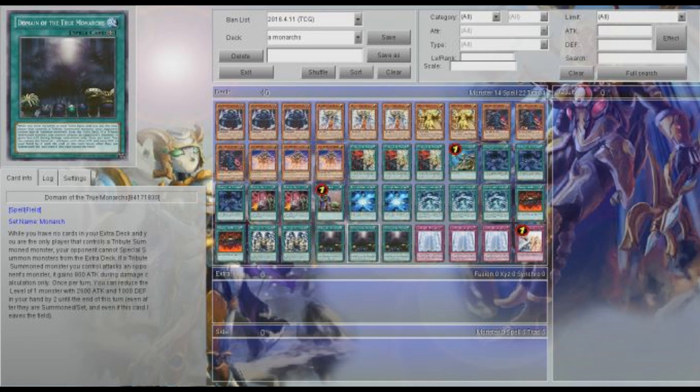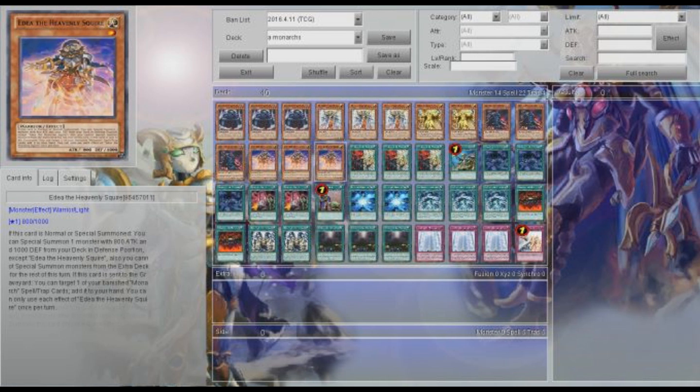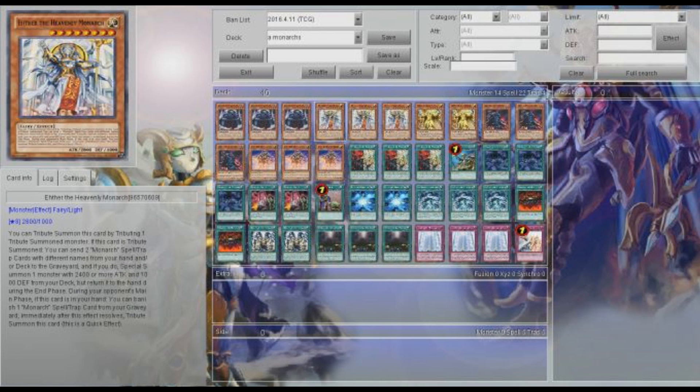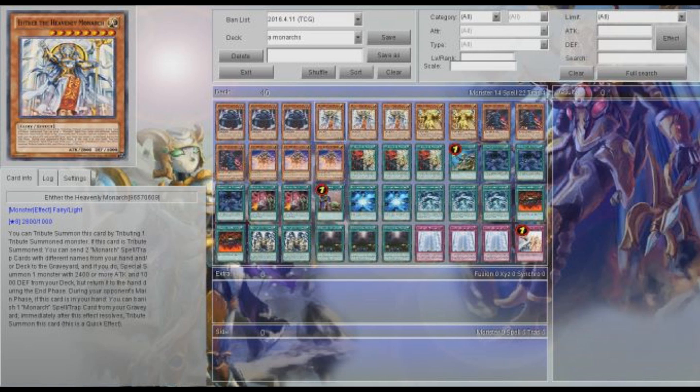Here's what I've seen people do: if you have two Domains in hand, what they do is use one Domain on Aesir and then activate Return and use it on the same Aesir. It reduces to level 4 and then you can just drop it — it has to have 2800 attack. You can't reduce Karaz's level. You can reduce this guy, but he wasn't tribute summoned, so he won't get his effect and Domain won't become a control card.